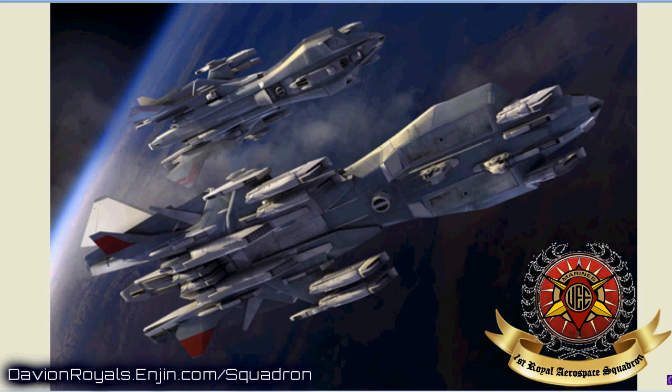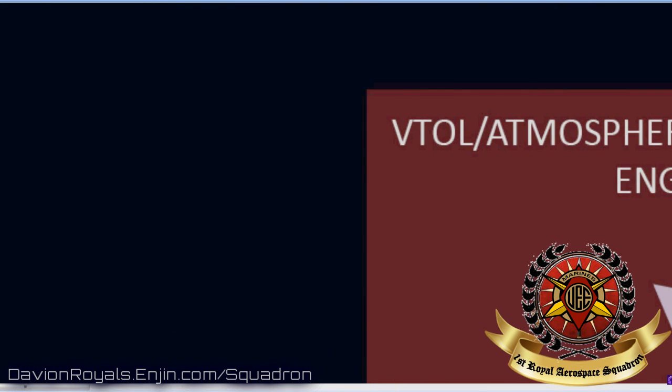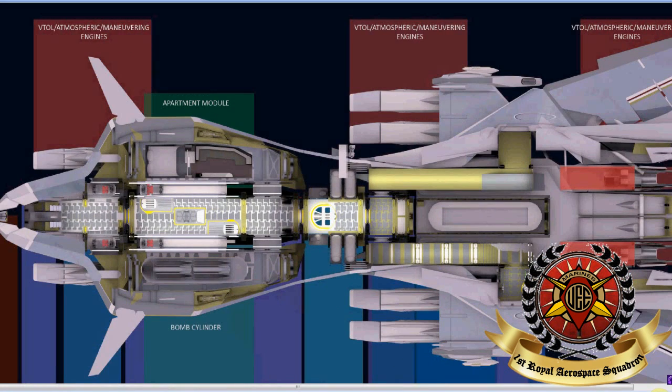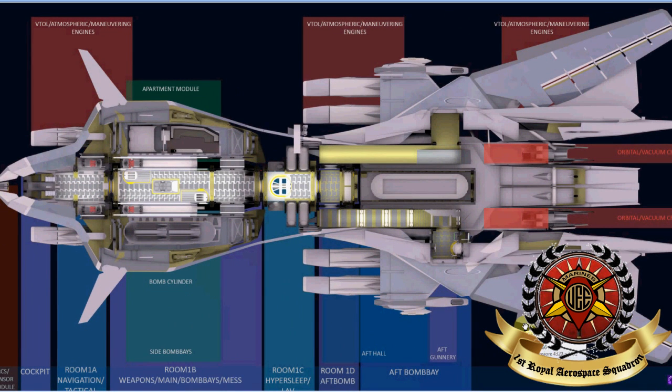I'm going to open it up and show you what it looks like on the inside, because it's just too awesome. Looking at the inside of the bomber — this is a cutaway top-down view. You've got your engines back here, maneuvering thrusters all over the ship, your main orbital vacuum cruise engines right there, and these are atmospheric maneuvering engines.